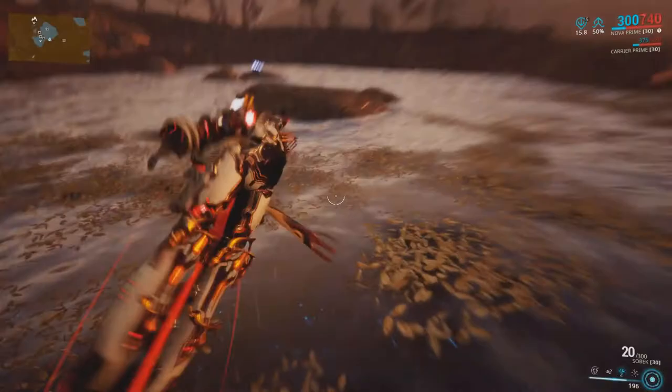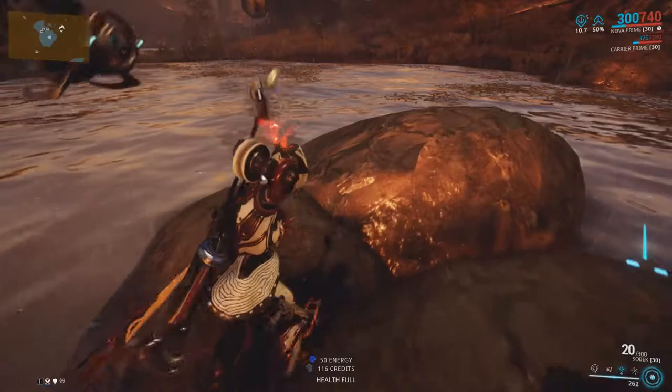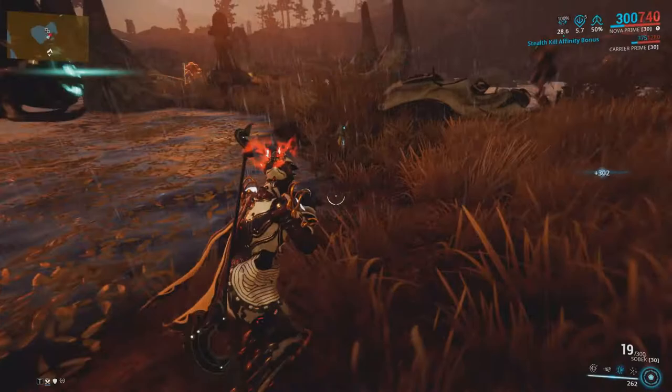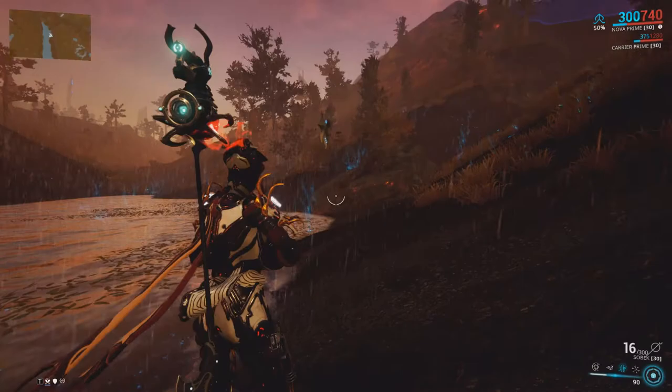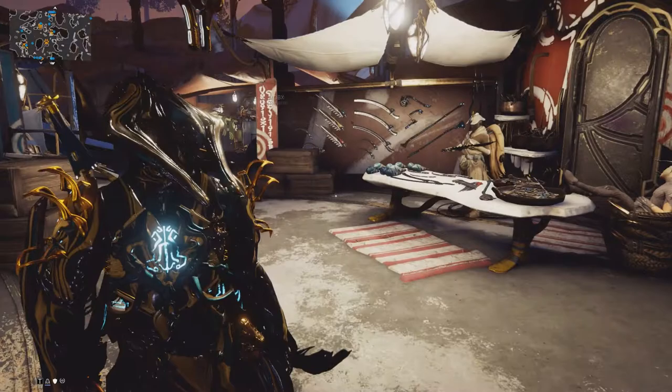To finish up the topic of resources, there is one that is a bit more elusive: Cetus Wisps. These are small beings that hover very close to bodies of water in the Planes. If you don't pick them up quickly, they will eventually disappear. They have set spawn points and only a few will spawn during a given Plains session. You must leave and re-enter the Planes to spawn new wisps. They can also be acquired from bounties.